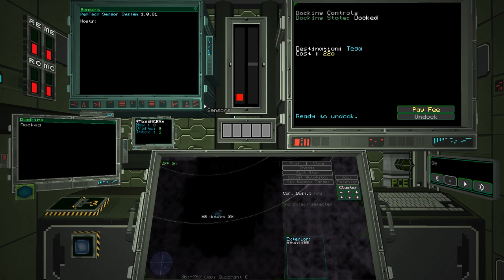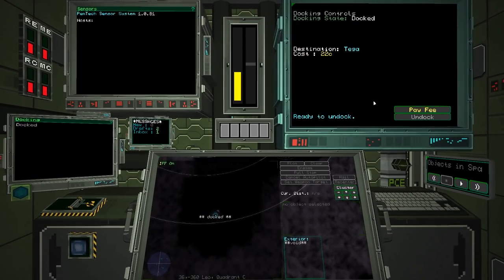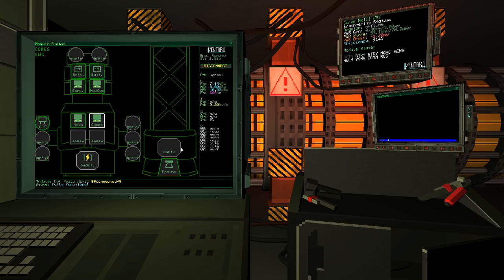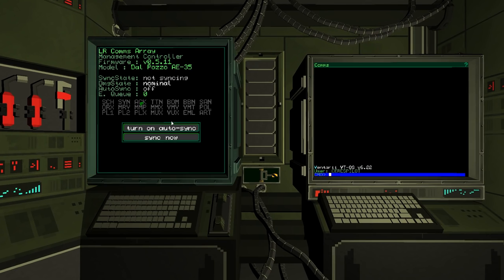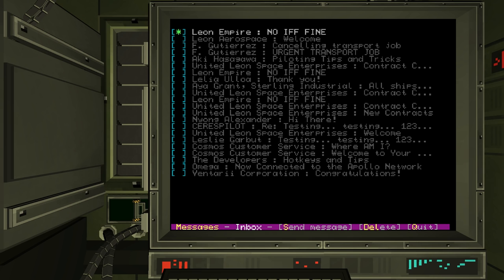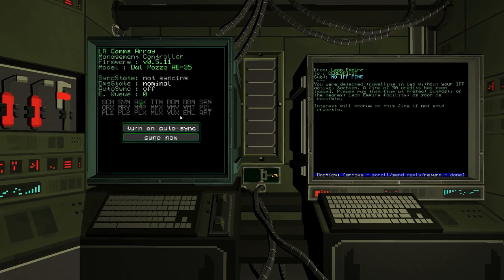We're docking up to the jump gate. Destination Tega, cost 22 credits. The reason I don't have auto-sync on for mail is because if it auto-syncs it's always broadcasting, it uses power, and it also spikes your signature. 'No IFF fine' — because I didn't have my IFF on, I've been fined 50 credits. I'll have to pay that later on.